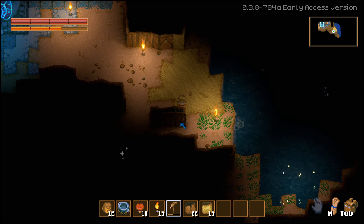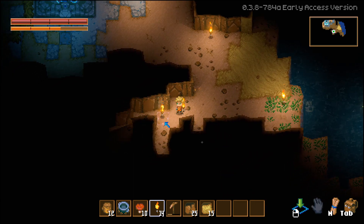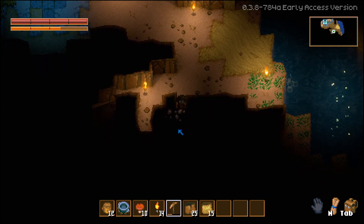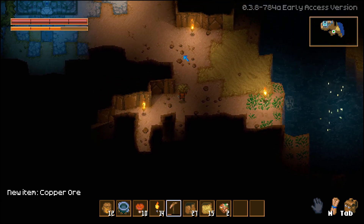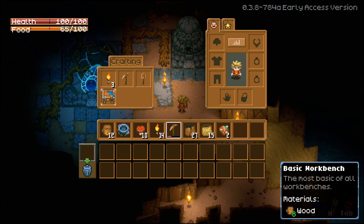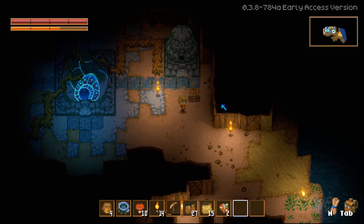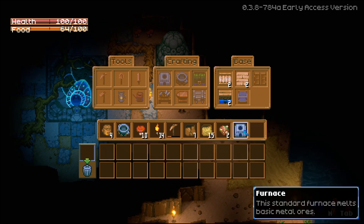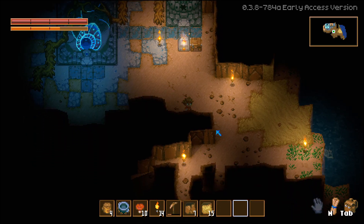Let me break these last few. Torch is down. I see some copper already — we got our first two pieces. Now we're going to craft our workbench and put it down right there. And our furnace — place it down there and throw the copper in. We are already off to a great start; we've been in the world for like five seconds.